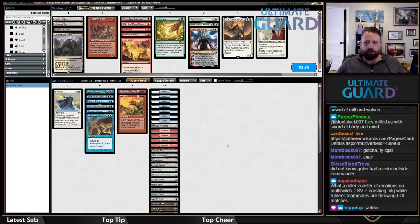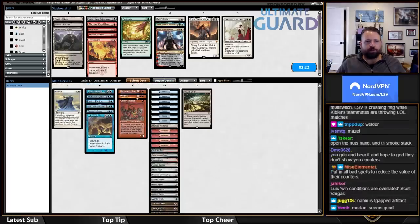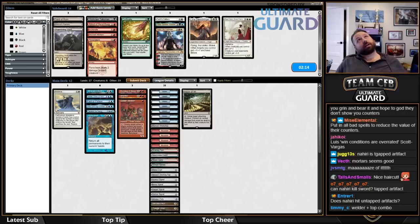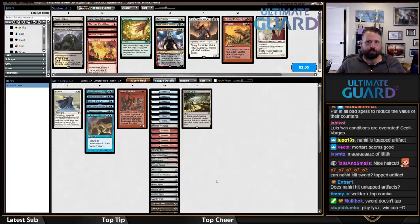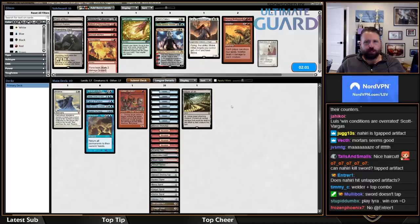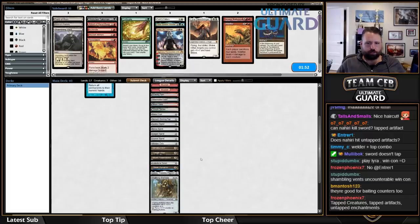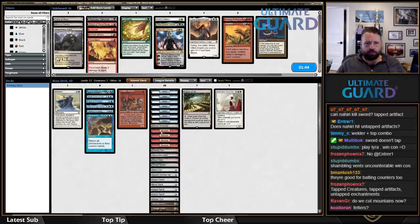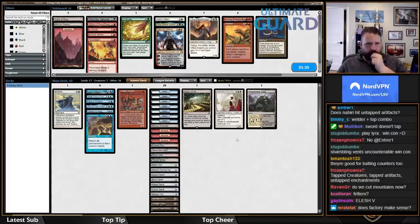Welder works against Sword though — I like Welder for that reason. Maze of Ith also looks really good. Maybe I take out Burning Inquiry and those cards since they're bad against a big Stone Coil. Nahiri can't even kill Sword. Smokestack, you suck. Tanglewire could be good still, especially with Welder. Smokestack is also good with Welder, but I don't know how deep I want to go on that plan. I'll probably cut a Mountain for a Shambling Vent just to have another random Golos land. I think Face Fetters is probably the second card in — this is fine.